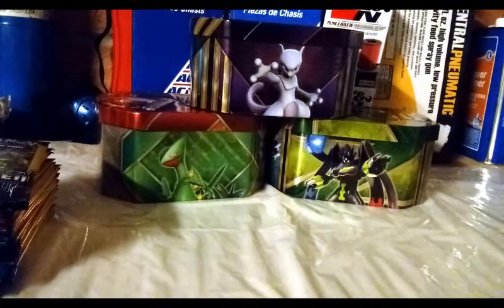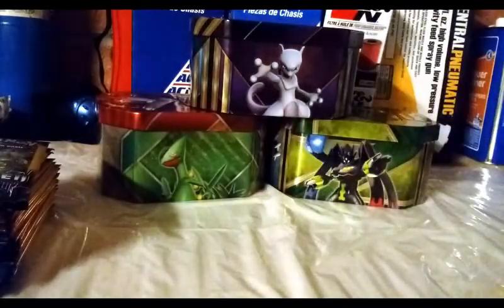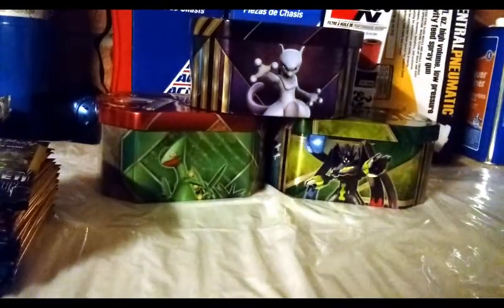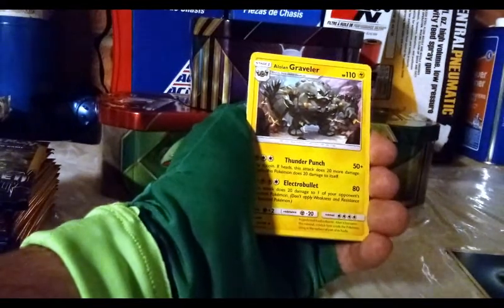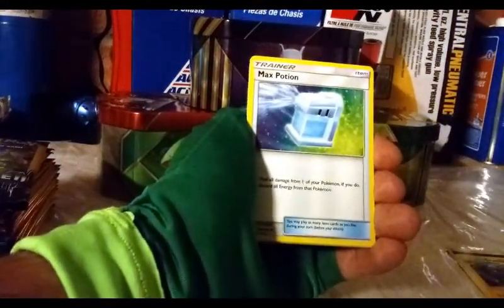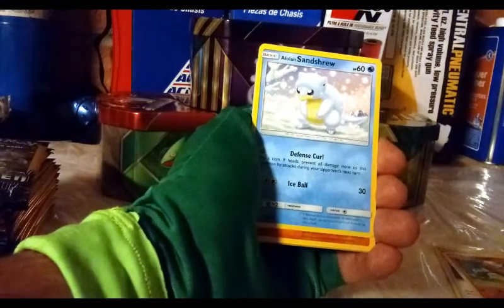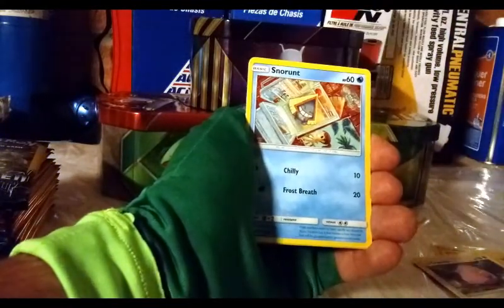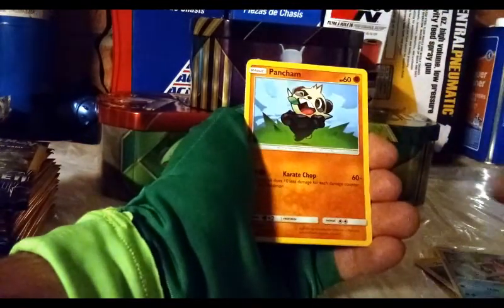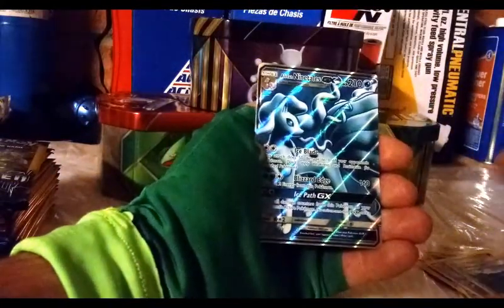Guardians Rising — here is a code card from Guardians Rising, get that and enjoy. Alright, we have a darkness energy — that's what I call them. Four from the back to the front, that's how I do it. Alolan Graveler, Max Potion, Super Potion, Alolan Sandshrew, Chansey — cool old-school Pokémon there.